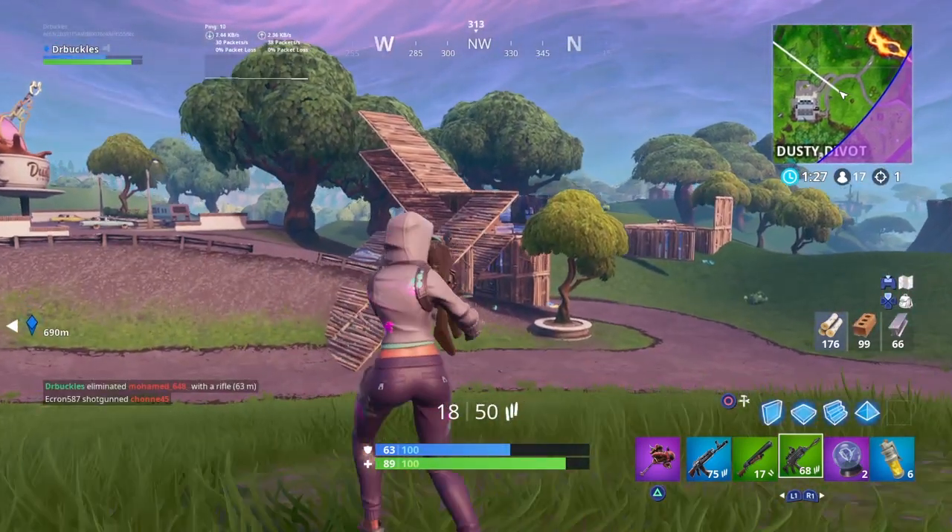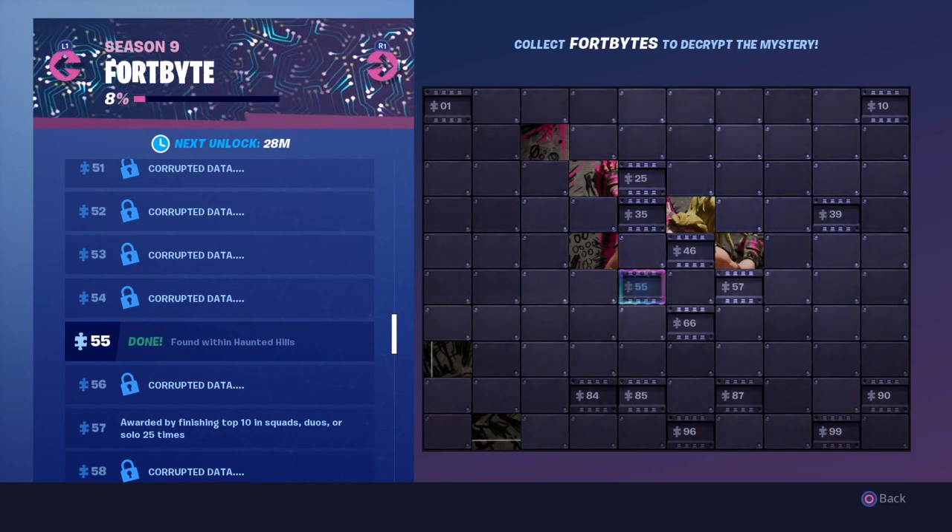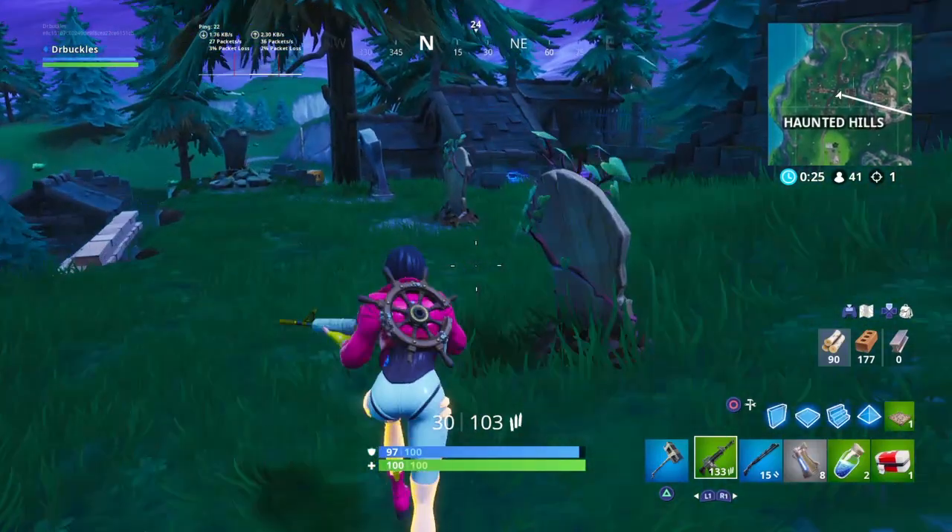Welcome back Fortbyte collectors, it's time for another daily Fortnite Fortbyte guide. This time looking for number 55, which is found within Haunted Hills. Here's how to get it.